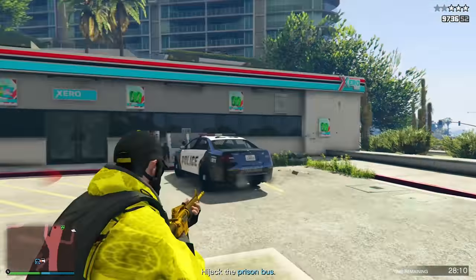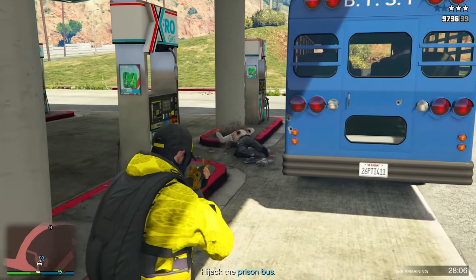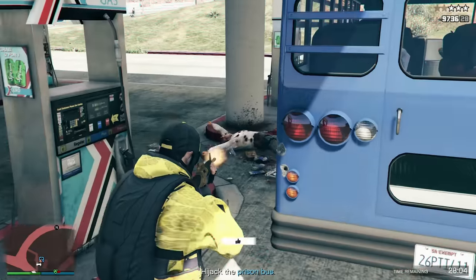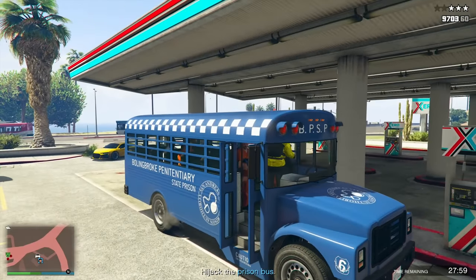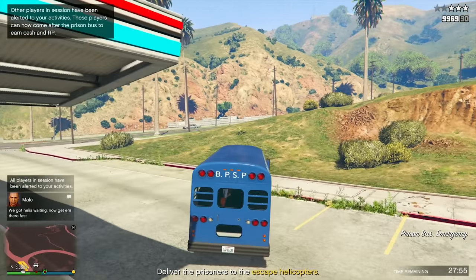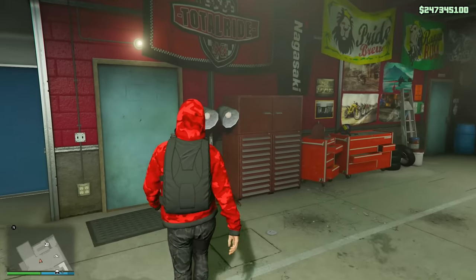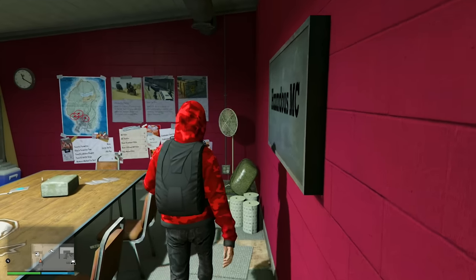The obvious answer would be to do Cayo Perico, which I recommend if you have the Kosatka submarine and you want to. But there's one more money bonus this week that will make things much more fun and diverse for your solo money grind, and that is playing the MC clubhouse contract missions, as those are double money as well. While you can play any contract you want and earn decent money with these double bonuses, the one I absolutely recommend you target is the Love and Death Bikes mission.